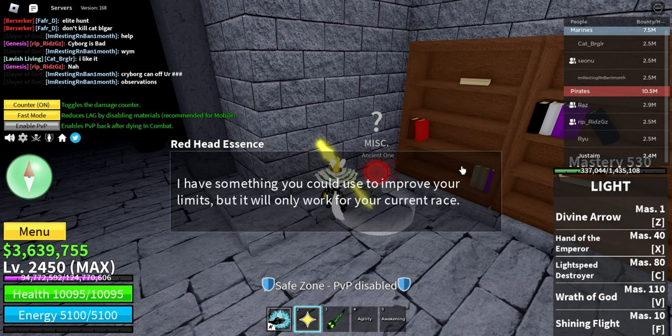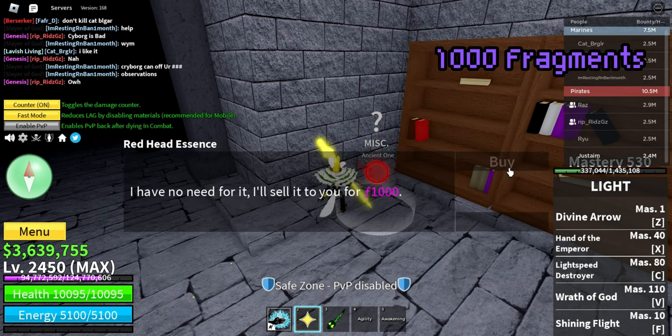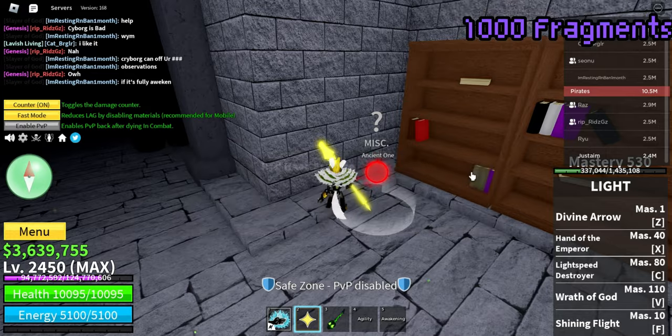After you're done with your training, go back to the temple and pay 1000 fragments so that you can join the next trial and unlock your second gear.